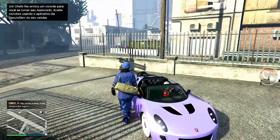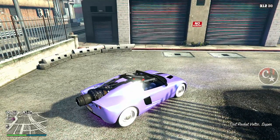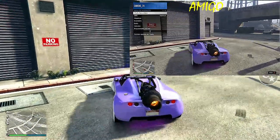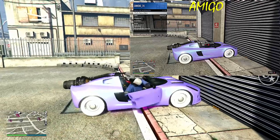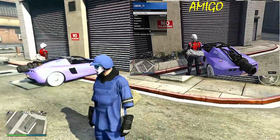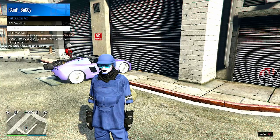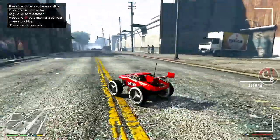Agora, o que eu vou fazer? Eu vou entrar dentro do veículo com o amigo e vou colocar a tela do amigo aqui para ver o que ele vai fazer. Olha só: aperta o menu de interação, o amigo, e vai chegar na entrada do galpão. Basta eu sair do veículo — clico para sair com o triângulo; o amigo também pode sair. Agora eu abro o menu de interação, inventário, vem em veículos RC, solicite o RC bandido ou RC tanque.